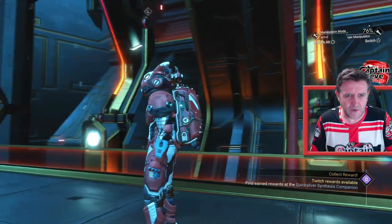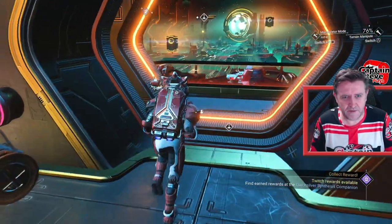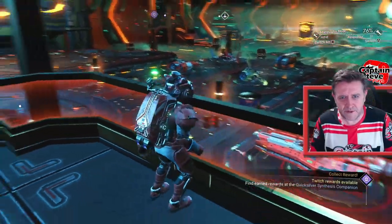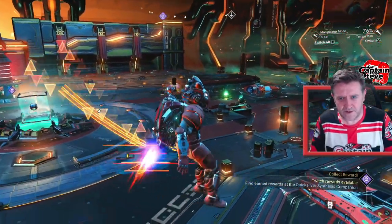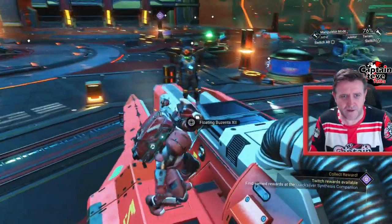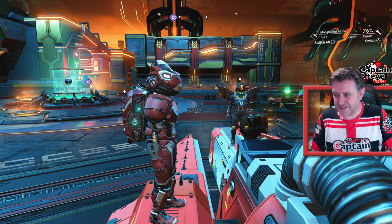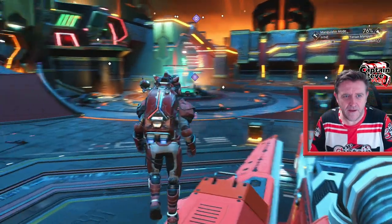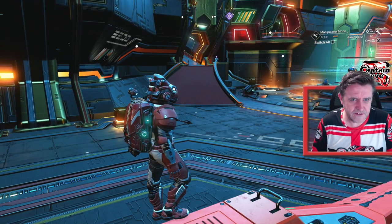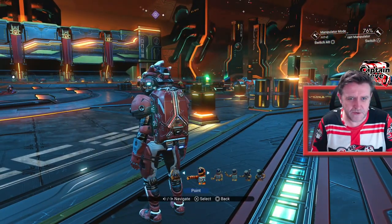Over in the side chat when you're inside of multiplayer, providing there are other people in multiplayer, you should hopefully see over to the left hand side a little text chat. Normally it would convert what I'm saying into actual text. Let me just do an emote or something.